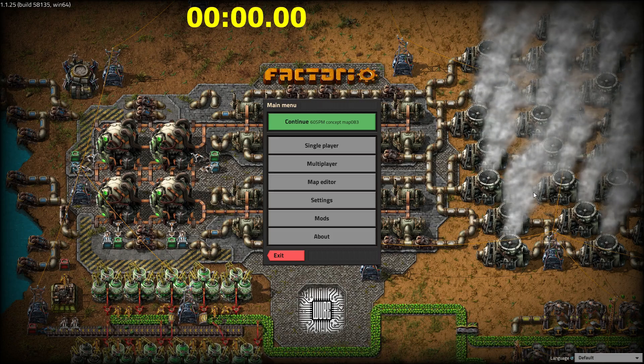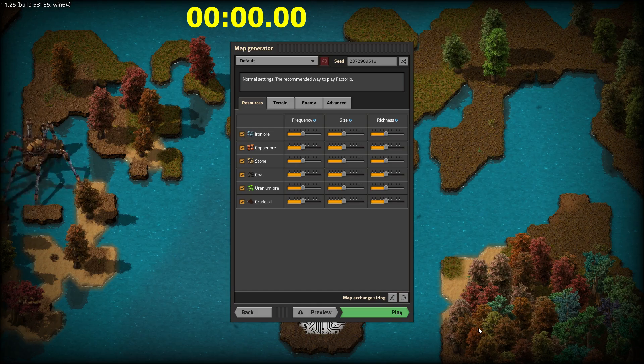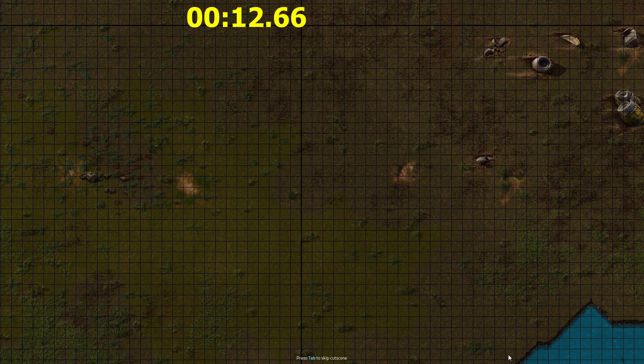Hello everyone! For the past few weeks I've been working on a groundbreaking new strategy for the Factorio default settings speedrun category, and today I managed to finally beat the world record by a fair margin. Now, this map might not seem perfect at first glance, and as you can see, I almost discarded it. I decided to give it a shot anyway, and boy I'm glad I did!